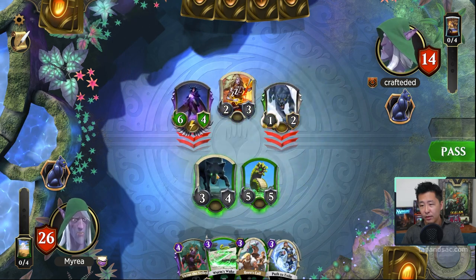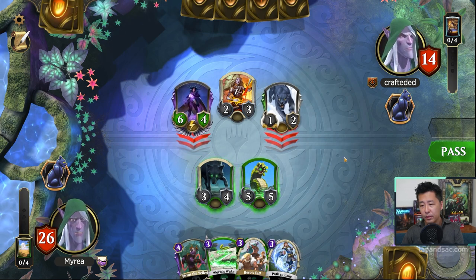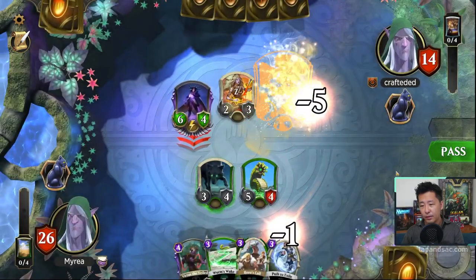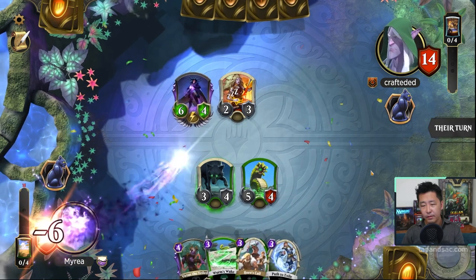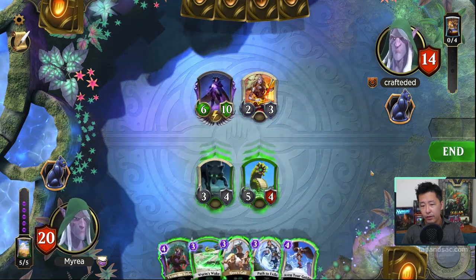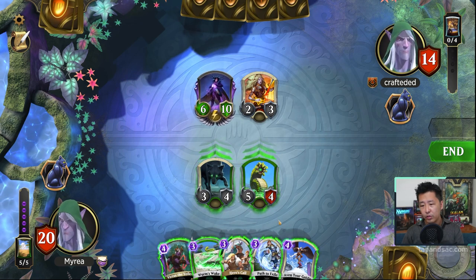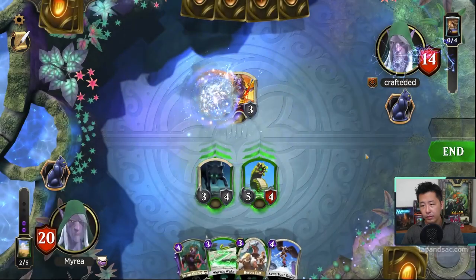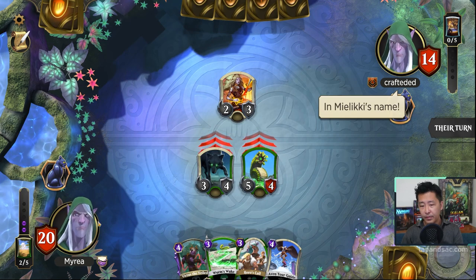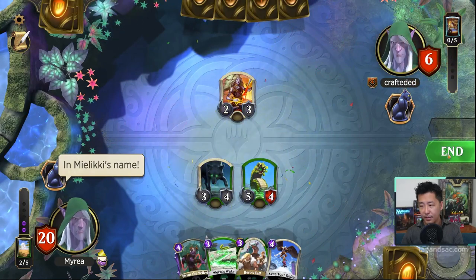We should block Grinevara and take 1 on the Worm. Path to Exile is looking great now — we'll kill off Drana and just attack. We're down to 6 life.